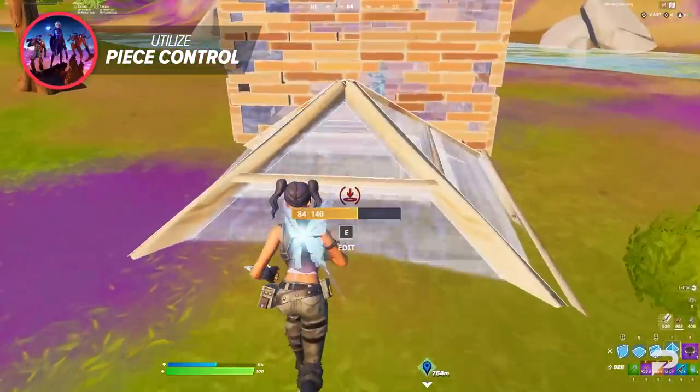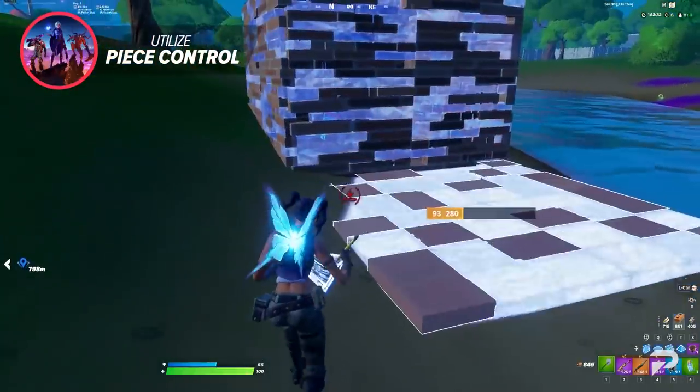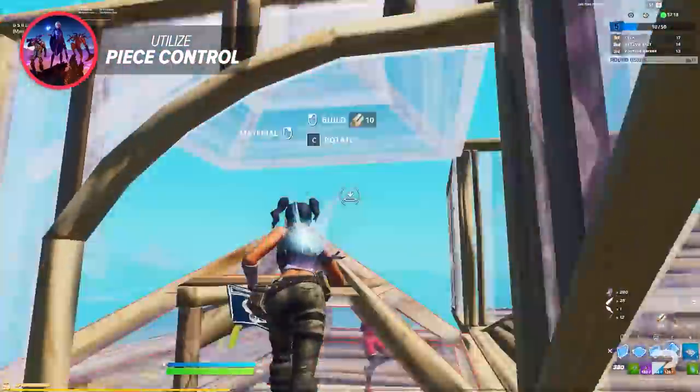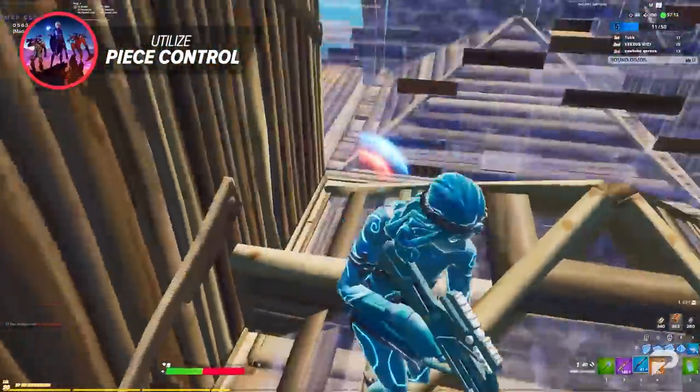The best position is being pinned up to the wall that your opponent is trying to take, with a ramp edited under you. This makes the game think that you are placing a build in front of the wall due to the angle you're placing the build through. Practice and find this angle in creative, and you can box up your opponent without having to risk taking damage yourself.